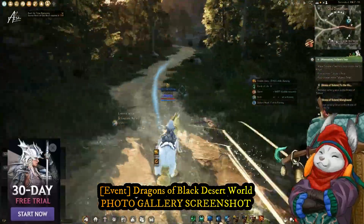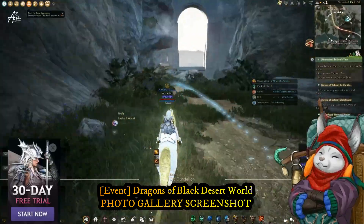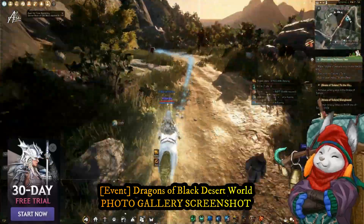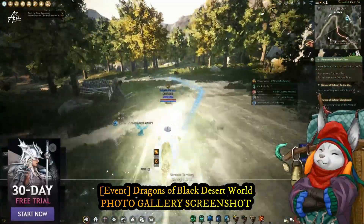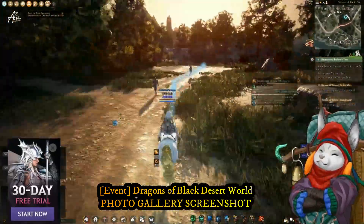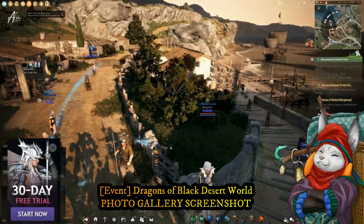As for the artwork, I'll probably do it after I submit my entry for the screenshot event. This event is entitled 'Dragons of Black Desert World.' Have you heard of the Dragon Appreciation Society founded in Elton? The DAS is always on the lookout for dragons, and that's why they're asking for your help to find more dragons in the Black Desert world. Basically, if you see any kind of dragon, any relic, or anything that symbolizes a dragon, you can take a screenshot of it.